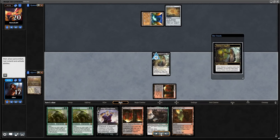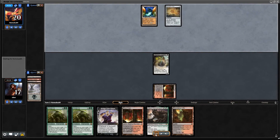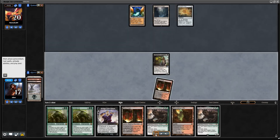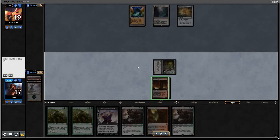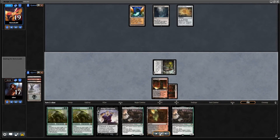We draw a land, and we get to mill into a Faithless Looting, so that's not too bad. We might be getting off to a bit of a slow start, but Faithless Looting will allow us to dump some of these cards we don't really want into our graveyard. We draw Hogak, which is another pretty bad draw. Our opponent isn't doing anything too crazy though — they didn't have a second Tron land to go with Expedition Map, so it'll be at least turn four before Tron comes down.